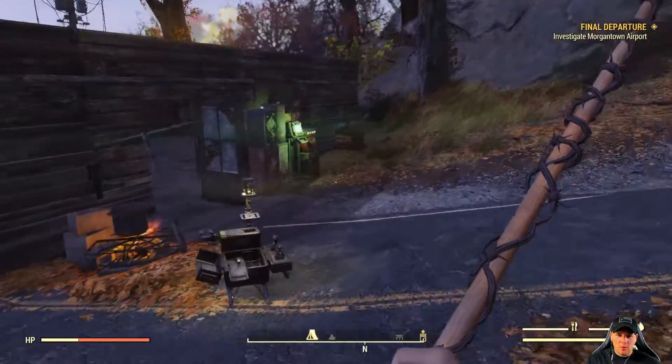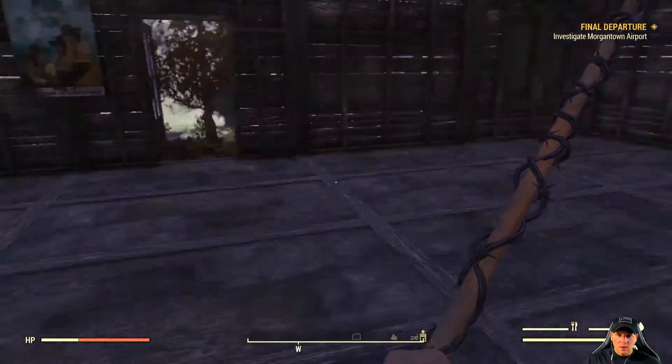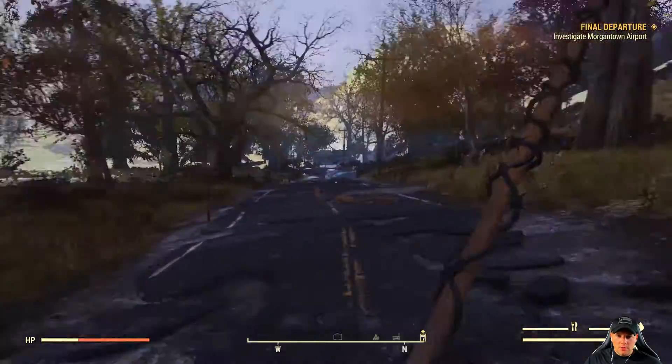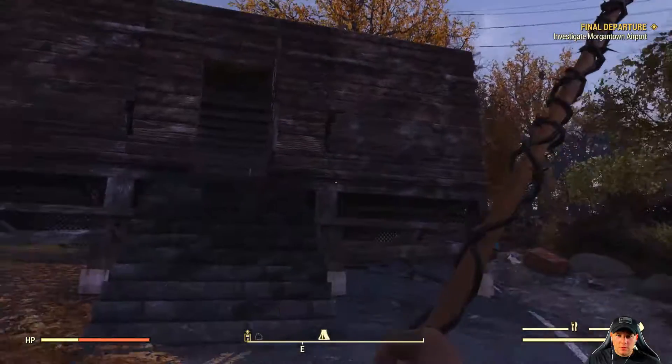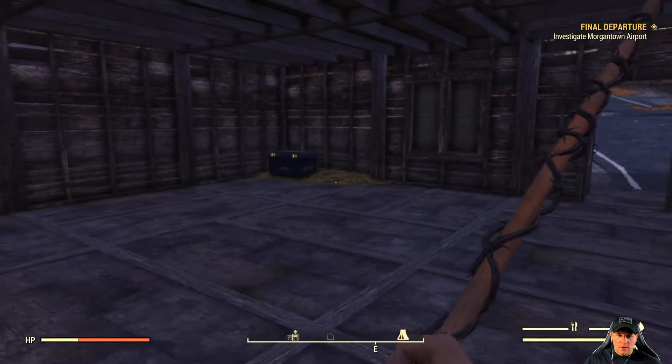Then I set up a copper ore extractor over here to gather me some copper ore while I'm out and about in the wasteland. On the front side I didn't do too much — just put in stairs, walls, ceiling, all that.